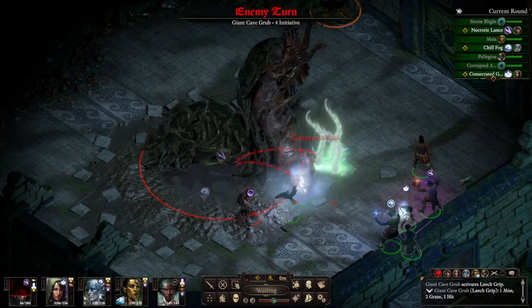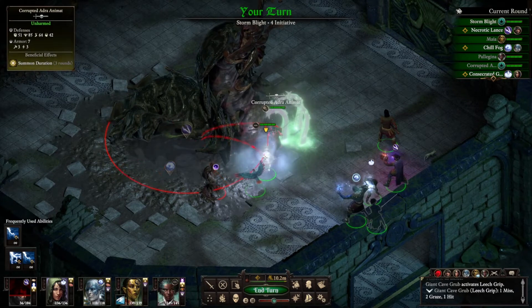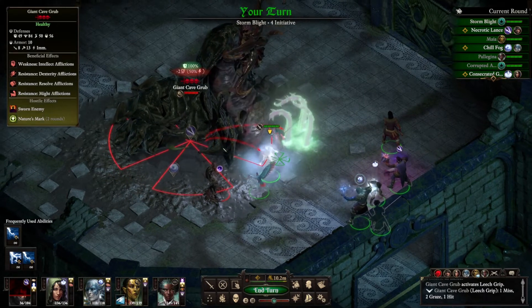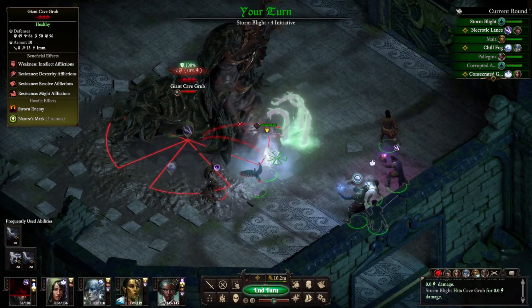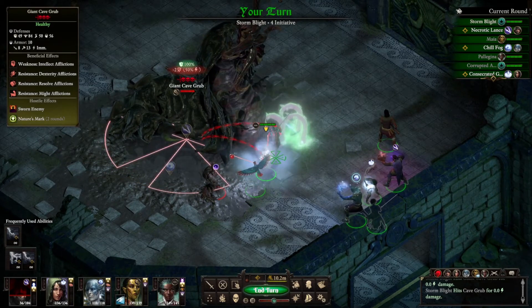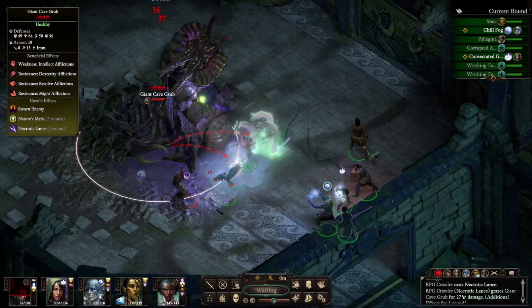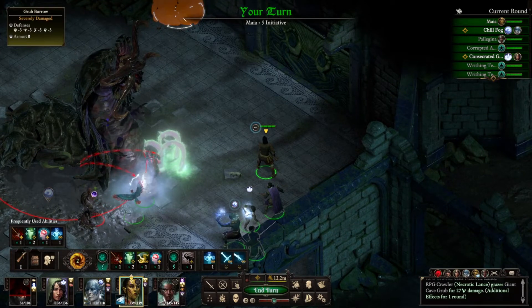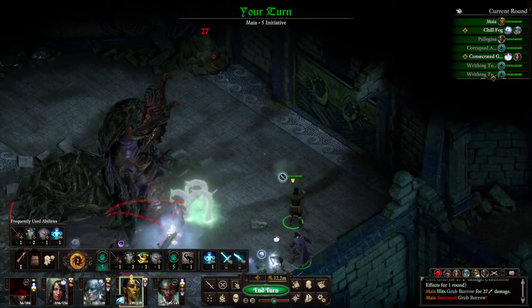Let's zap this. Is it electric? It's immune to electricity. I got a terrible pull on the blight. That's down. This does not work. That's okay.